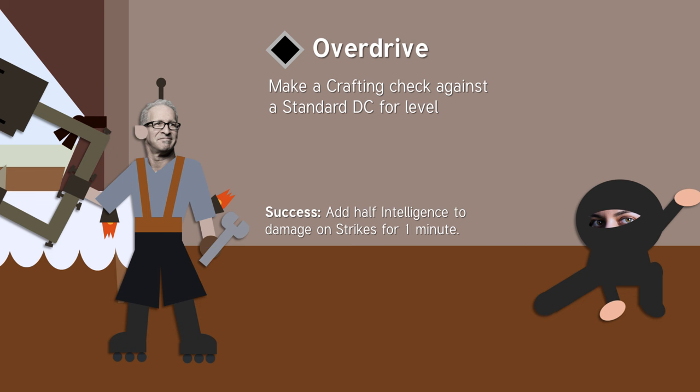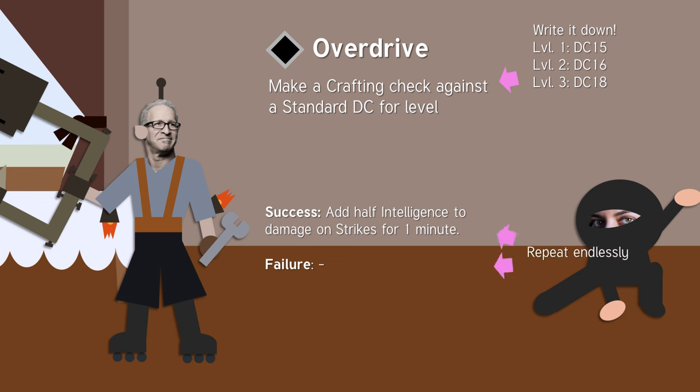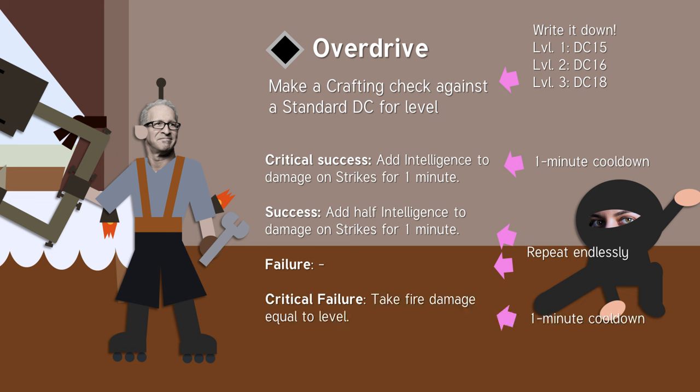The standard DC is on a table of level-based DCs, which is annoying to constantly look up, so make sure you write down the correct number every time you level up. Whether you fail or succeed, you can just try again and again until you succeed, or even critically succeed. If you critically succeed, you add your full intelligence to damage, but you can't do it again for one minute. Likewise, if you critically fail, there's a one-minute cooldown, so if either critical condition happens, you are stuck in that mode for probably the rest of the battle.